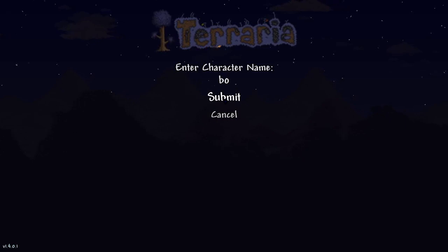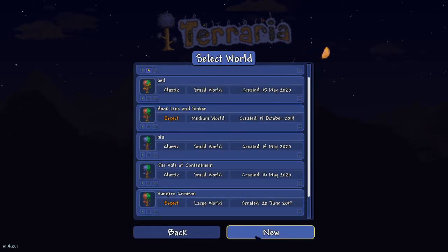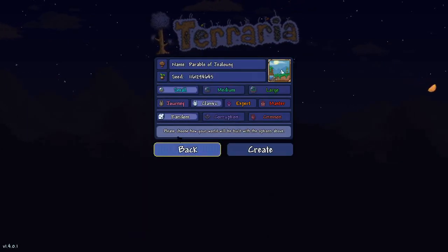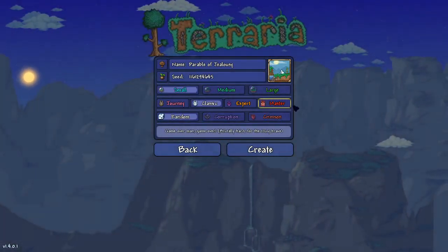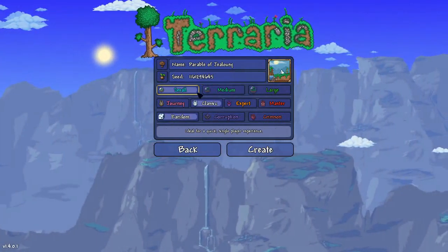Give the character a name and then you will have to build a world. Let's create a new one. You'll be given the choice of name, seed, and all of these other options. The name and seed aren't too important, so let's just move on.